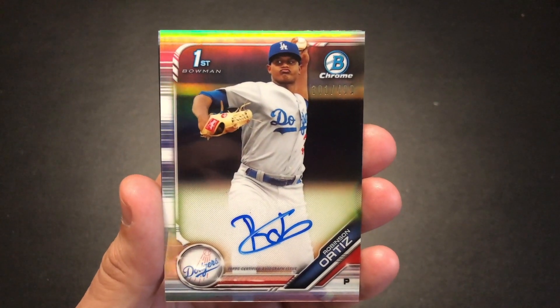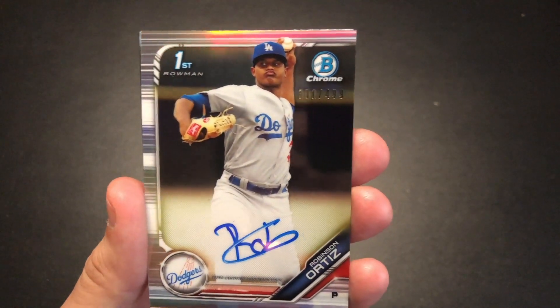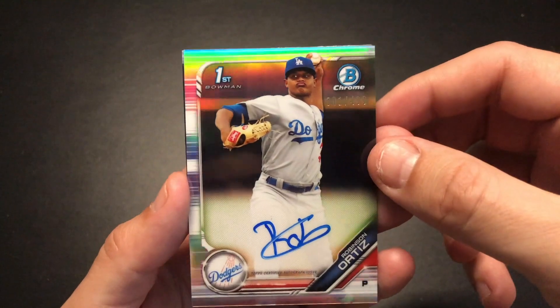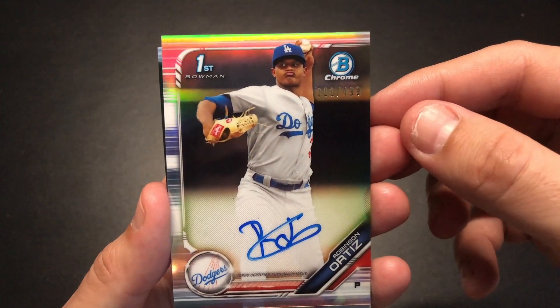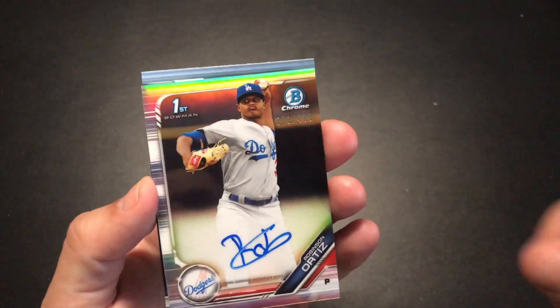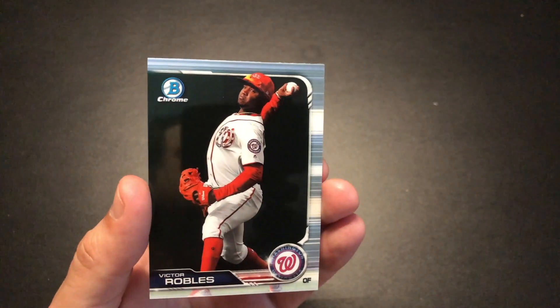Robinson Ortiz Bowman first auto — check that out, number 301 out of 499! Wow, nice, that's a good-looking card. Always great to get an auto, always great to get a Bowman first, especially when they're chrome. And we end on a Victor Robles. Wow, this is turning out to be a good box!